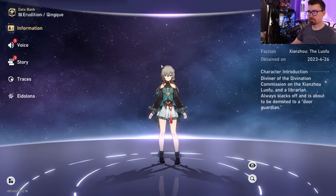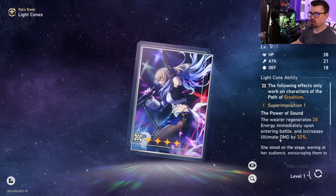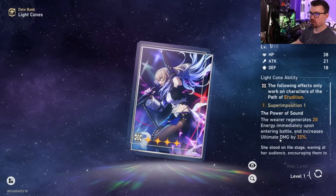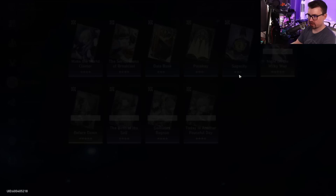Next is Qingque — a character you get for free, but not one I'm a big fan of. If forced to build her, I'd use 'Make the World Clamor' for the five-star so she starts with more energy and deals more ultimate damage, since you want to stack those tiles and hit as hard as possible on her ultimate. For a three-star I'd also use 'Sagacity' for the ultimate damage boost.